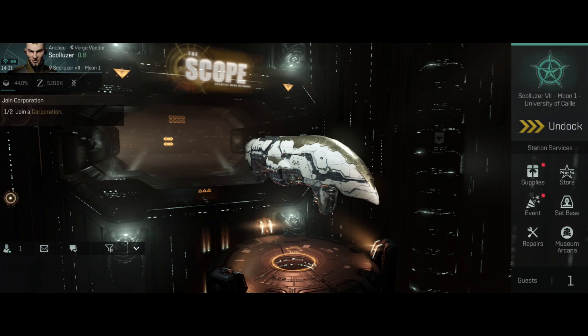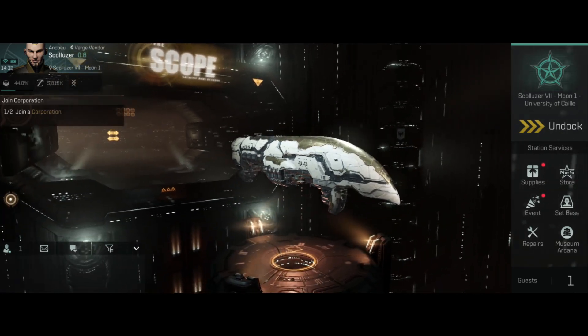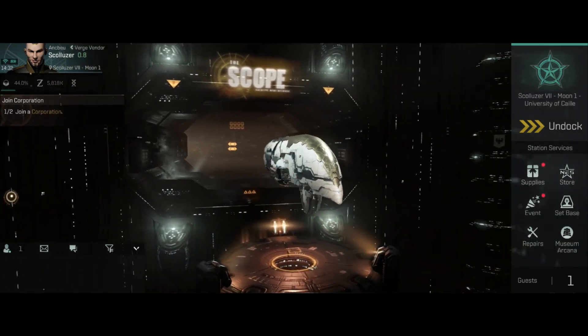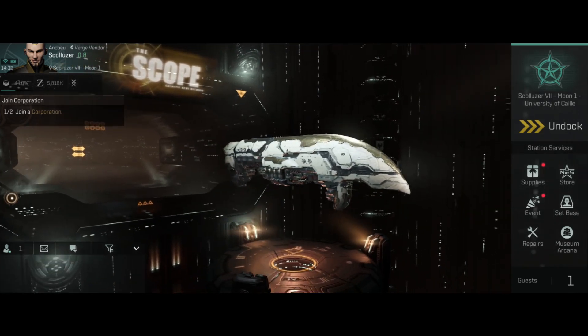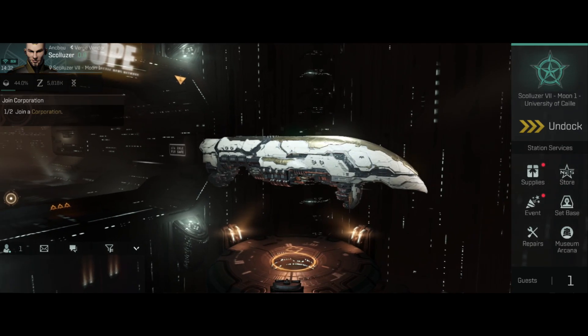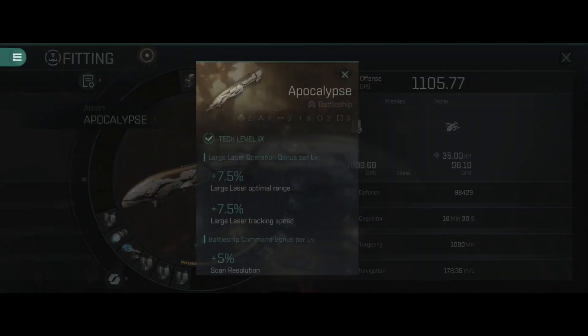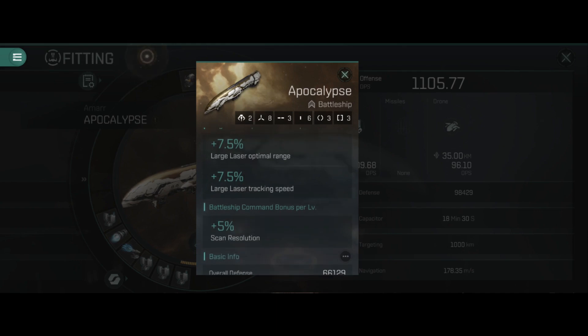Today the first ship we're looking at is the Apocalypse — it's one of the ships I've been wanting to get into for some time now. The Apocalypse is an Amarr ship, one of their battleships, and it is a tier 9 ship. Jumping in, we can see it gets skills from large laser operation bonus and battleship command bonus per level.